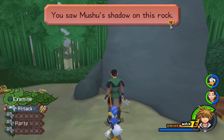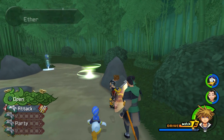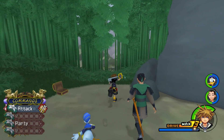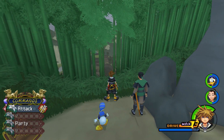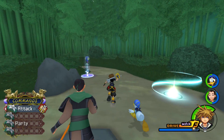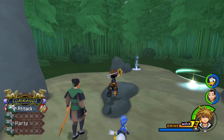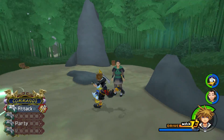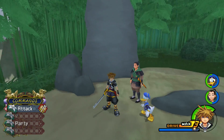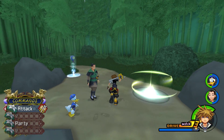You saw Mushu's shadow on this rock. I guess I should do some Disney trivia real quick. Mulan was one of only three films produced at Disney's short-lived animation studio in Orlando, Florida. Mulan was the first of the films produced there, Lilo and Stitch was the second, and Brother Bear was the third. Two out of three ain't bad.